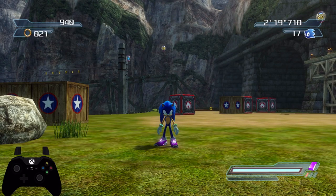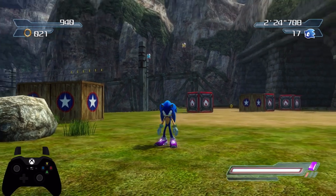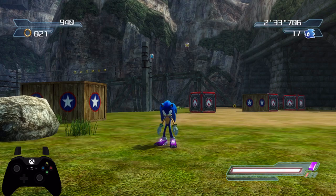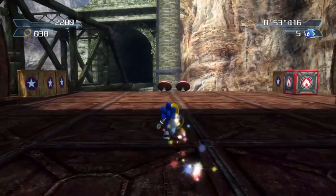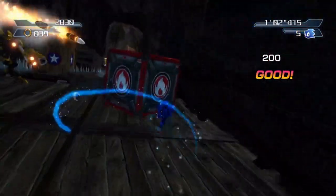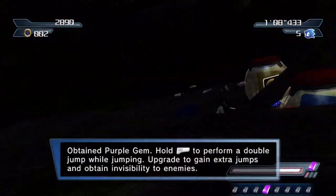Good morning, good afternoon, or good evening wherever you are in the world, and welcome to the Purple Gem. How does it work? The Purple Gem is probably one of the most important gems in Project 06, as you'll see by the ability we get when we use it. In order to find the Purple Gem, you find it in Radical Train. After the second checkpoint in Section 1, instead of taking the spring to go to the automation, you want to see the Fire Crate at the right. If you Spin Dash and break the crate, it reveals an extra spring and takes you to a different area of Section 1. At the very end of this area is the Purple Gem.